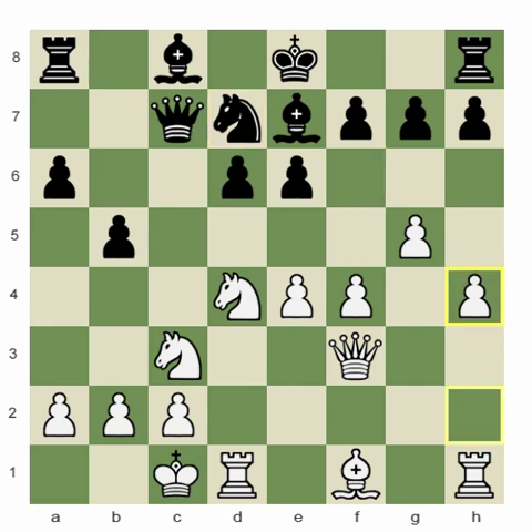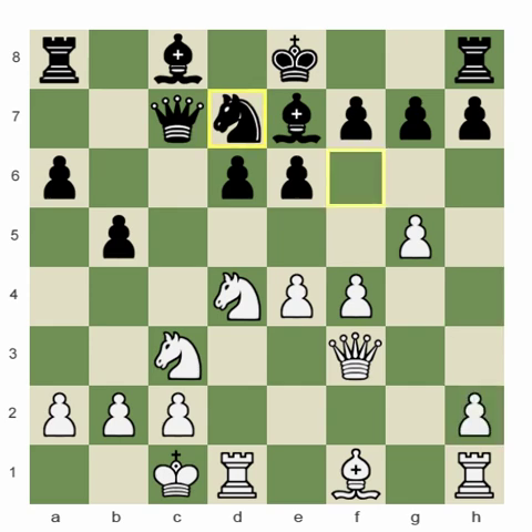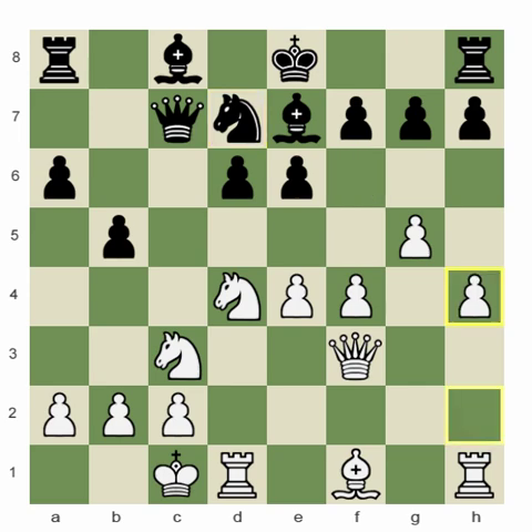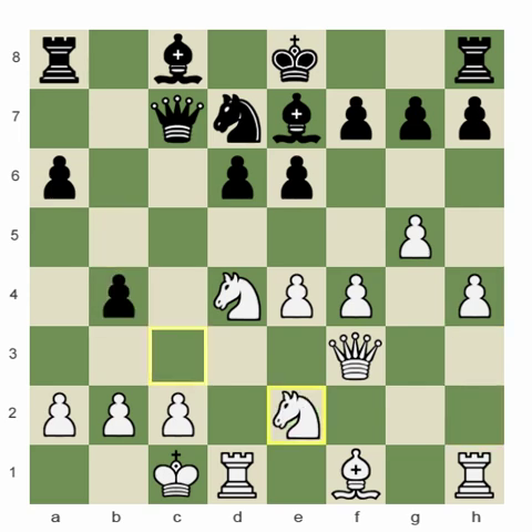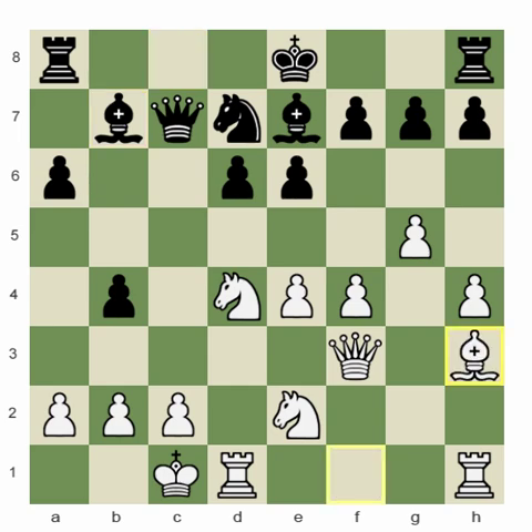h4 is kind of an offbeat move in this position - f5 is more normal - but h4 is not a bad move at all. So I played b4 first, then knight c2, bishop b7.